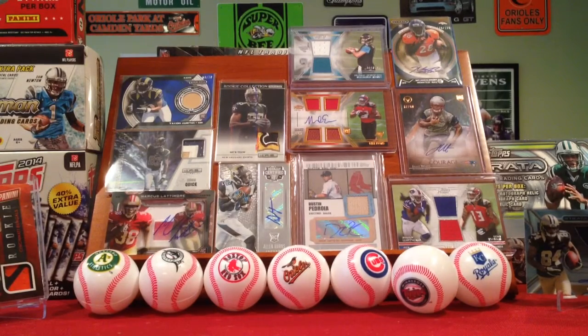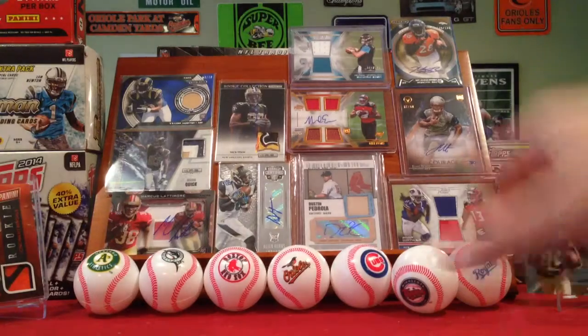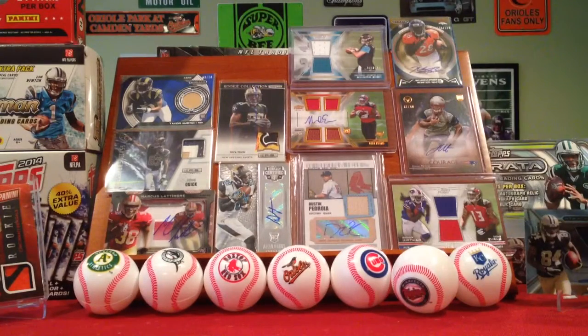What do we got next — we've got Cole Mack, Teddy Bridgewater Mini, that's cool, Keenan Allen, Vincent Jackson. Let's see some Paul Richeson, that's what I want to pull, some Ravens stuff. Let's see like a Timmy Jernigan Refractor or a Paul Richeson number parallel.